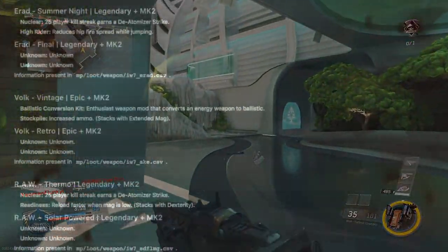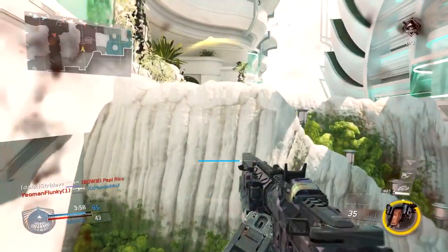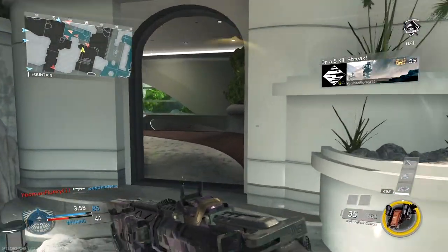To further confirm this, it was actually leaked on Reddit a couple of months ago. Much like we saw in the 12 Days of Christmas, the three summer-specific variants — the ERAD Final (which we found out to be the Equinox), the Volk Retro, and the Raw Solar Powered — are all Summer Days drops. The top three listed are the craftable versions: the ERAD Summer Night (the nuke variant), the Volk Vintage (the ballistic AK-47), and the Raw Thermo (the craftable Raw variant).